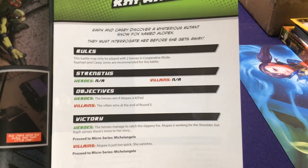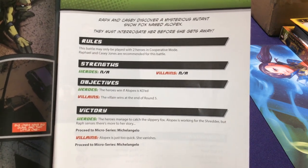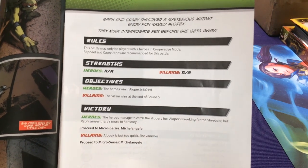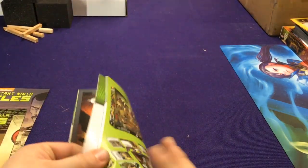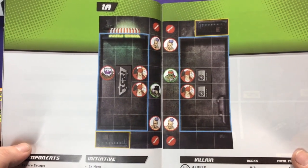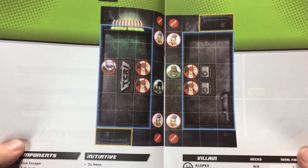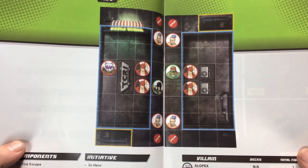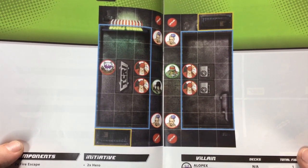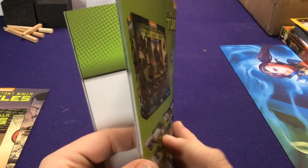The first one is Raphael — this one says mainly we play two heroes in cooperative mode, with Raphael and Casey Jones recommended. If you win, go to Micro Series Michelangelo. Our components include Alopex and some thug brawlers as villains. It's just a little battle — you're playing two player, jumping in and playing one of these characters. In versus mode, one person plays as Alopex and the villains.